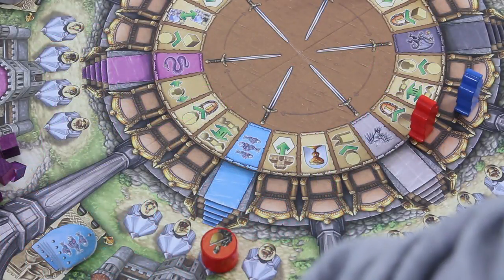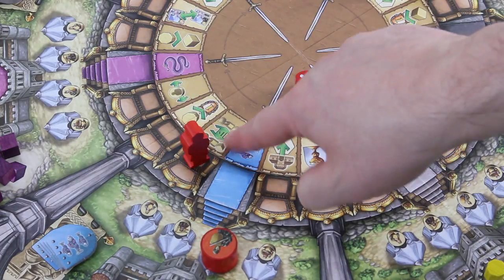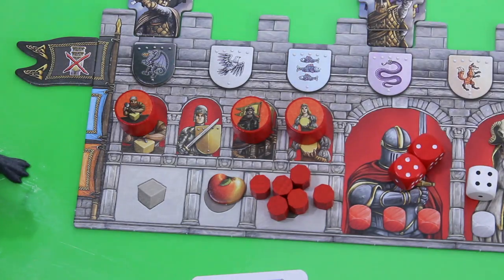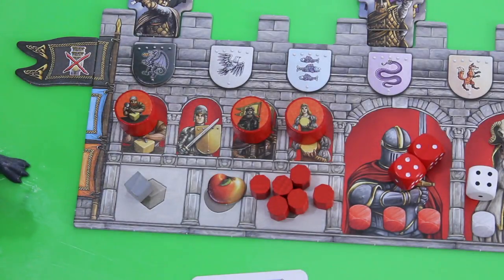Starting with the red player, he uses his die with a six — moving six spaces to exchange a component. In this case he wants to give away the blue shield in order to take a gray stone, which he should be able to use during a later turn.